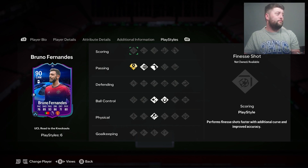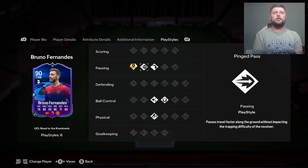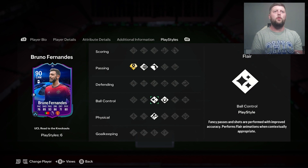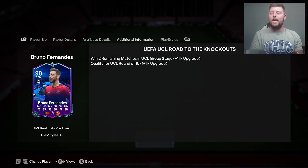In terms of play styles, he had six already and has kept the same — the streak of no play styles being upgraded has stayed. He's got incisive pass, play style plus, pinged pass, long ball pass, flare, first touch, and also Trivela. If you're wondering how these do get upgraded, they've got to win their two remaining matches in the UCL group stage and also qualify for the UCL round.